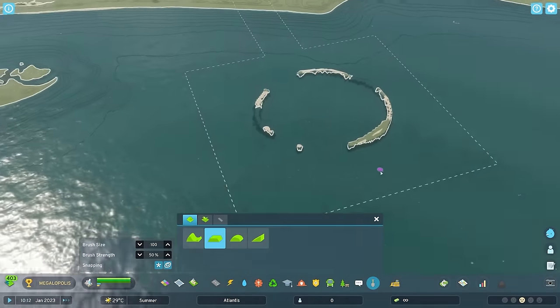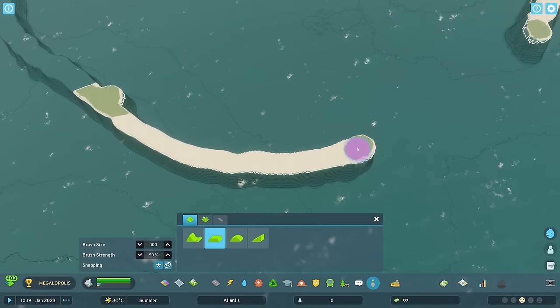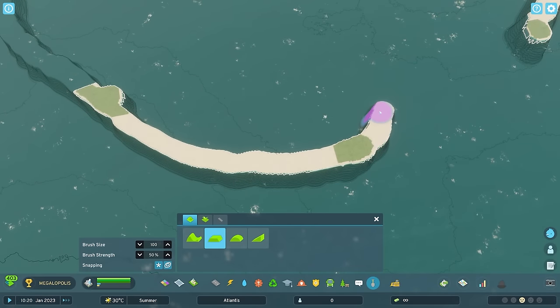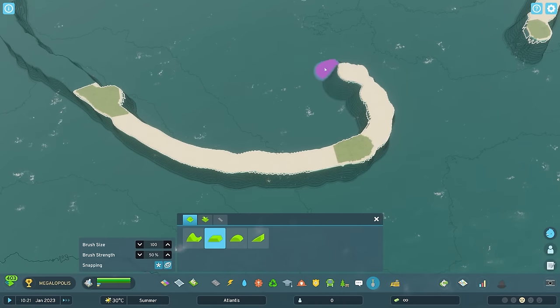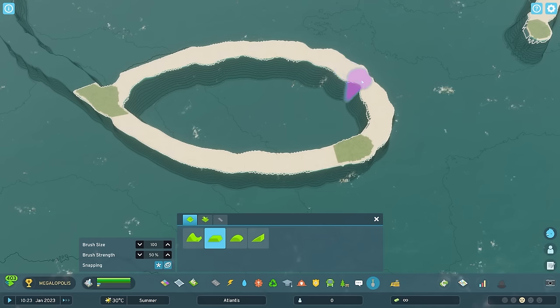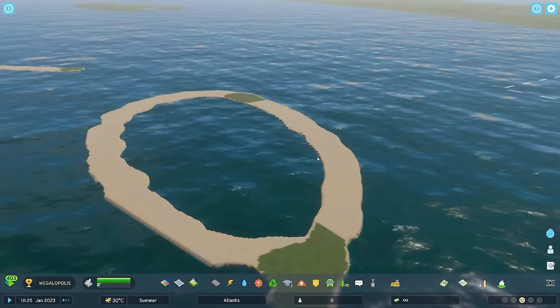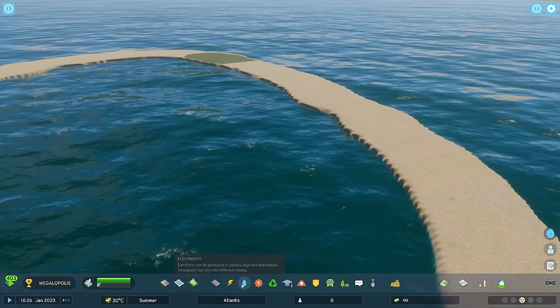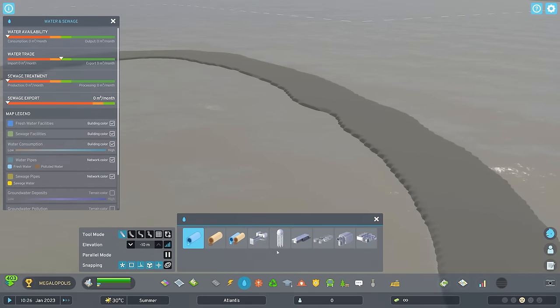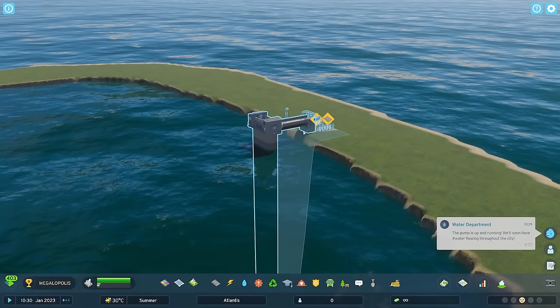We need to move this whilst keeping that in mind. But before we do that, I just wanted to do a small little test, just to make sure I can actually pump the water out. Because again, this is a brand new game - it's not City Skylines 1. And when I did this in City Skylines 1, I actually used a mod, like a super strong pump. That might not work. So let's go to water and sewage, then water pumping stations, and shove those down.